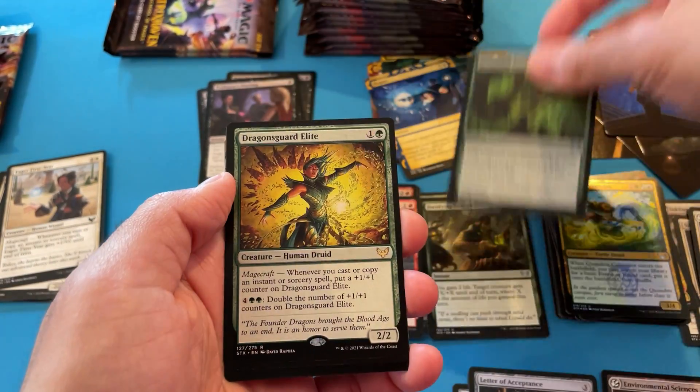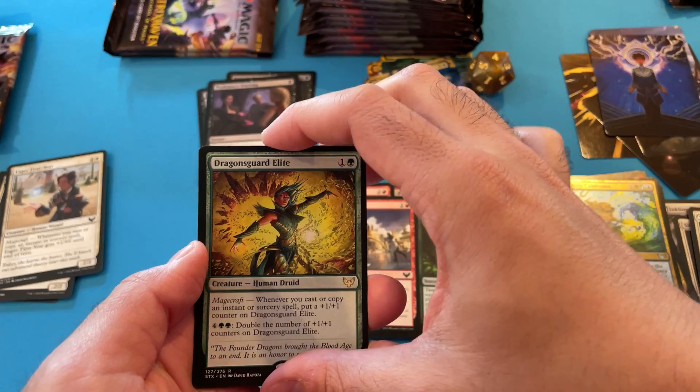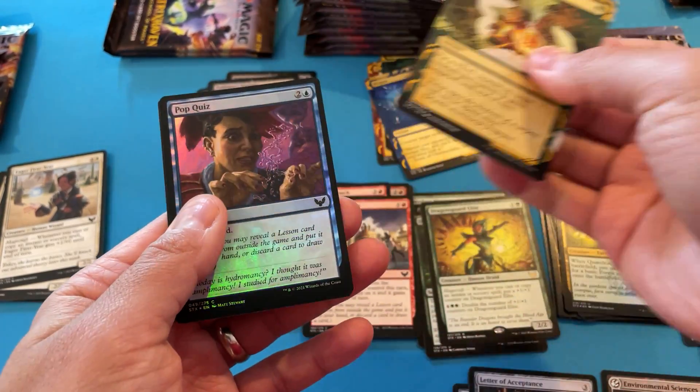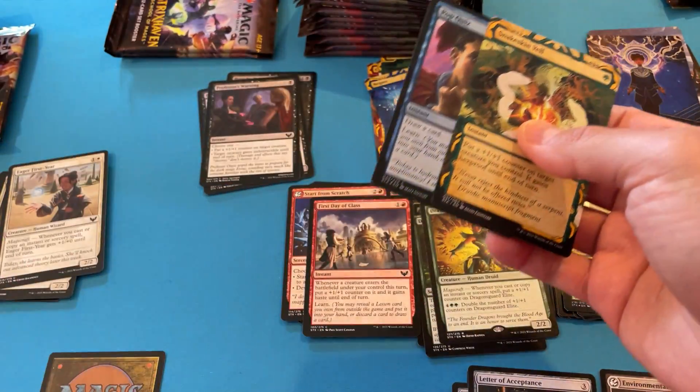Uncommon. Uncommon. Dragon's Guard Elite — I think this probably will not see a lot of play, it's not a high dollar card. Snakeskin. Yeah, I'm getting a lot of these uncommons. Foil and a Pest Token.